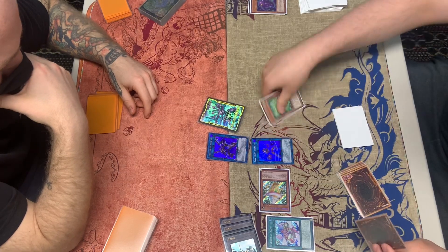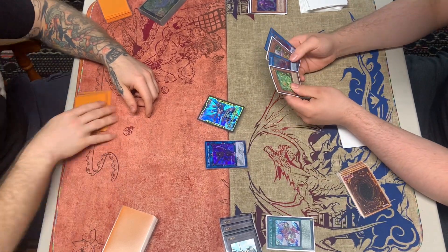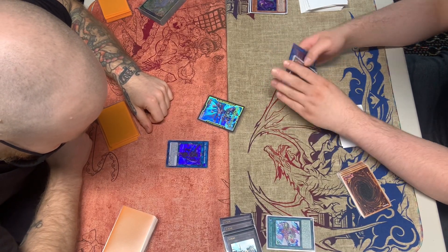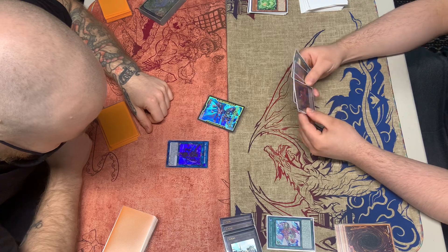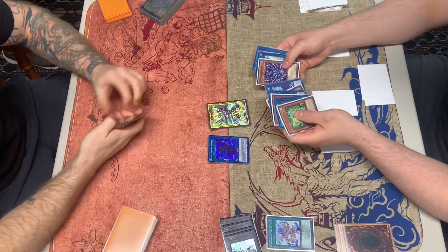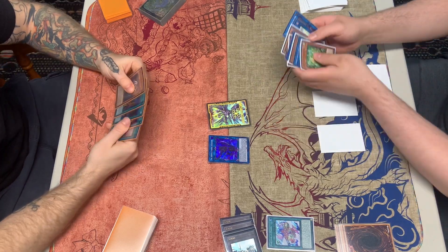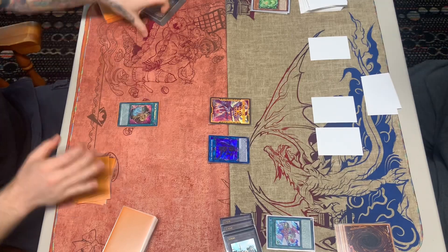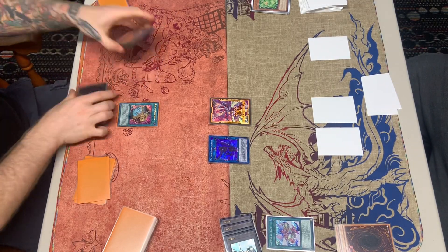We link those into the Arrival. We set three cards and pass. We show him we have a monster negate as well. He drops Return; we can activate Pot of Prosperity, banishing six — he chooses to add.